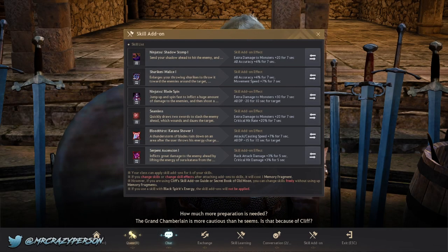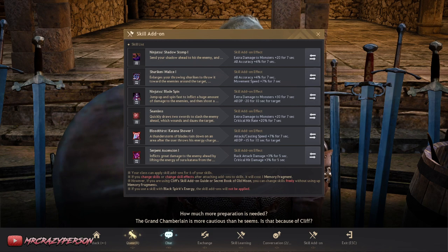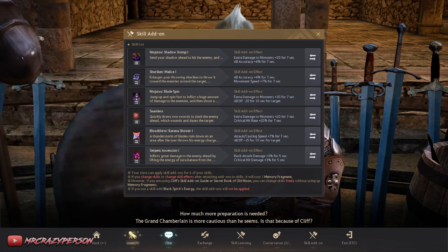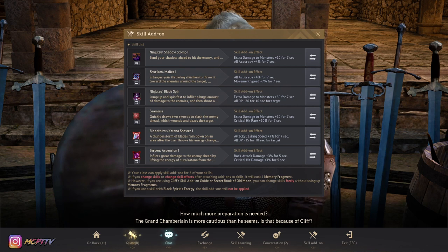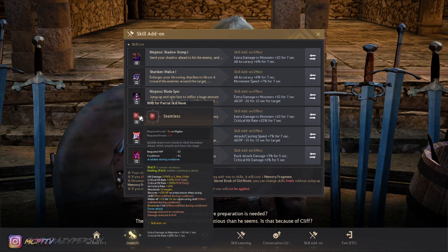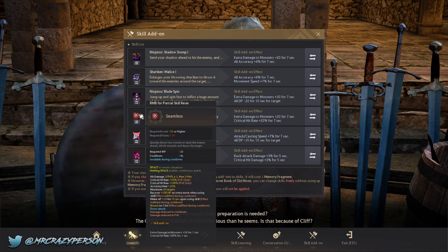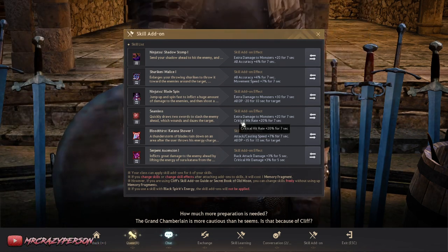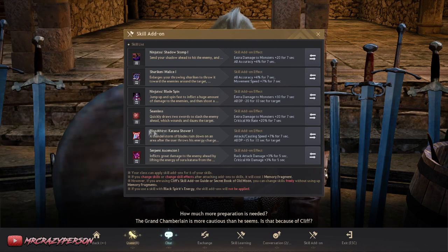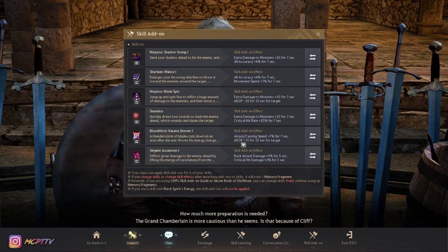Another thing that's really going to improve your grind speed is your skill add-ons. Try to have a setup similar to mine and make sure your reasons for putting certain add-ons on certain skills are valid. On Seamless — the skill I use to start my combos — I have extra damage to monsters plus 20, so that every attack afterwards does more damage, and also crit hit rate so I'm critting more.